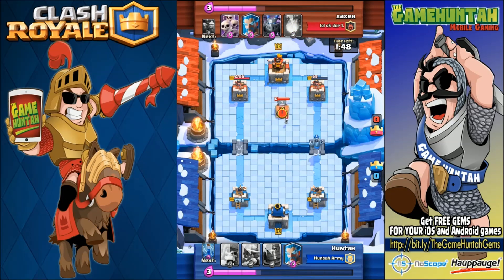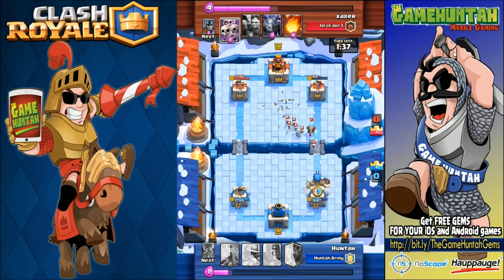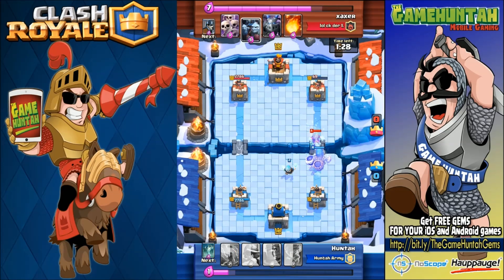That was my original plan — to push those two units towards the bomb — but it didn't work out very well. We still have a really good early lead. The ice wizard is coming with some skeletons. We have the giant skeleton on defense, which is another valuable unit especially when someone is pushing you with tons of troops and the giant skeleton is protecting the bridge.